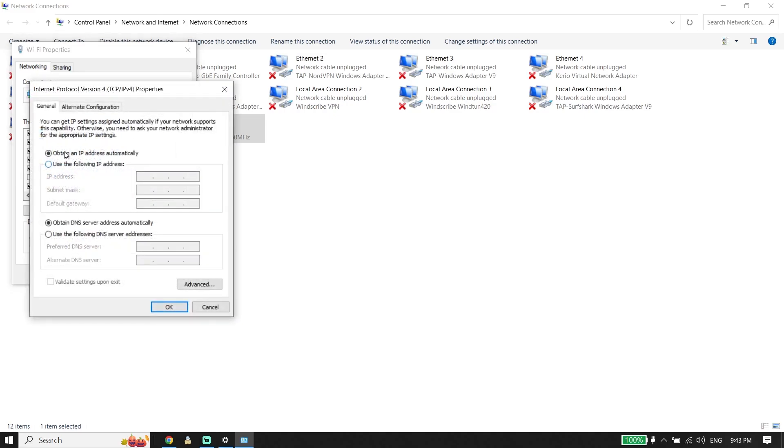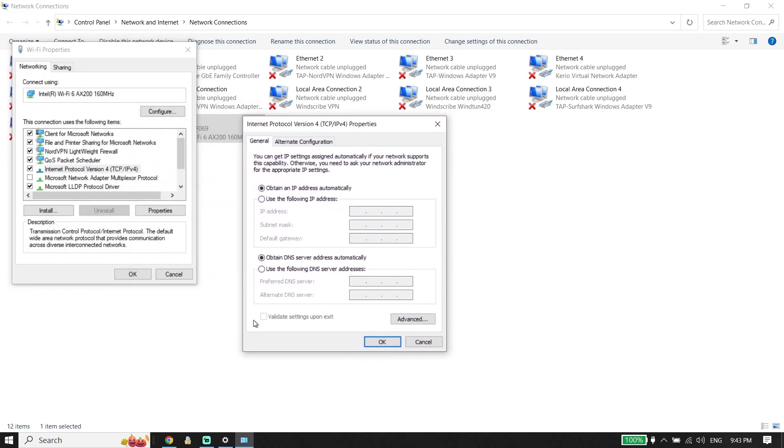To fix this issue, you need to use a DNS server to get lower ping in EA FC 24. Select 'Use the following DNS server addresses.' For Google DNS, enter 8.8.8.8 as the primary DNS and 8.8.4.4 as the secondary DNS.